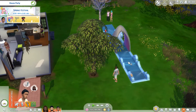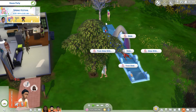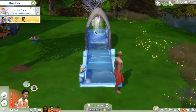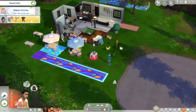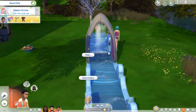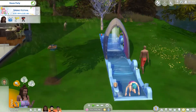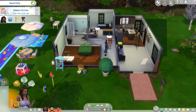We have these water slides. You can trick slide, do normal slides, or slide with somebody, which is really fun. This one is really cool because it has all those splashing features. The other is just a regular one. You can add soap to it, but you need a higher body skill to do that, which is a bit odd.